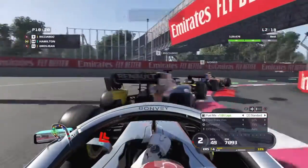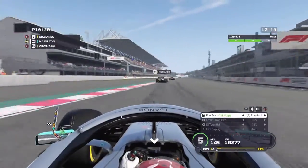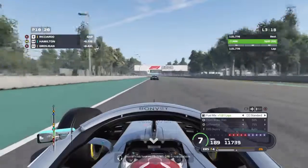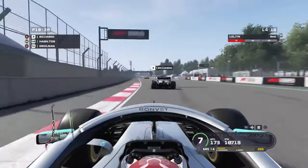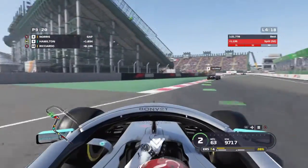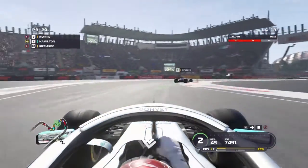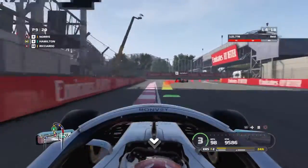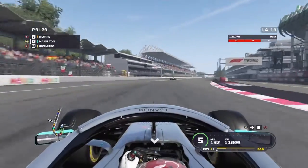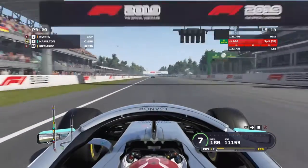There's a massive three-way battle and we dive down the inside after Grosjean was held up quite a lot. Ricciardo is now in front of us and we stay behind him for the next lap. Skipping forward a lap — we are right up the back of him going into the stadium section. We dive down the inside — a very dangerous move but we pull it off beautifully. Norris is now in front of us — Lando, one of my favourites.